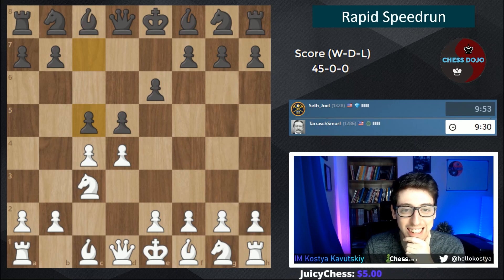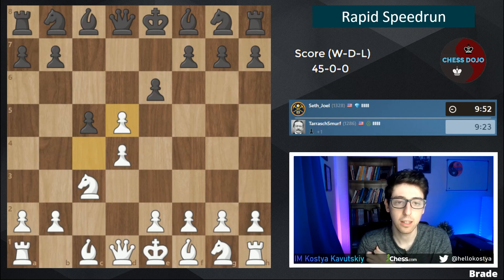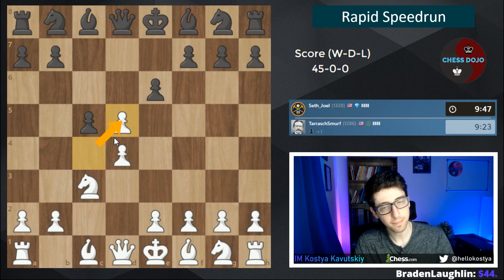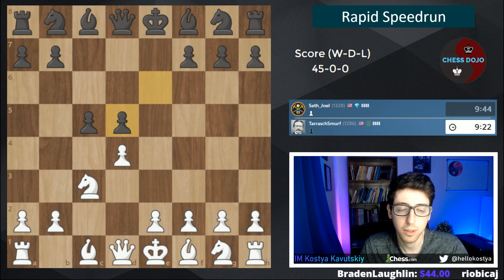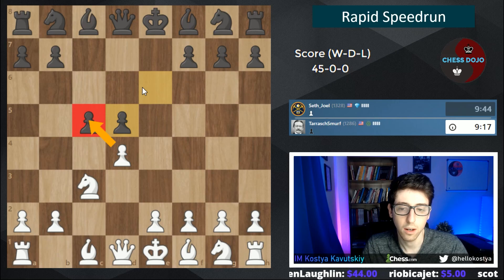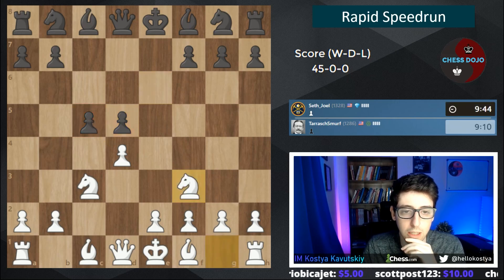Against this opening there are a few ways to play it. Usually white takes on d5 immediately, trading our c-pawn for the e-pawn. Black plays e-takes d5, and at some point we get the exchange of pawns and black is left with the IQP. Main line here is knight f3 — very typical, getting the knight out and defending this pawn.